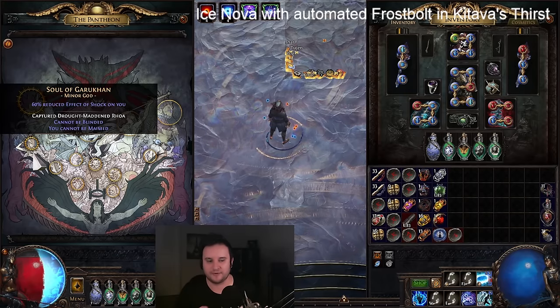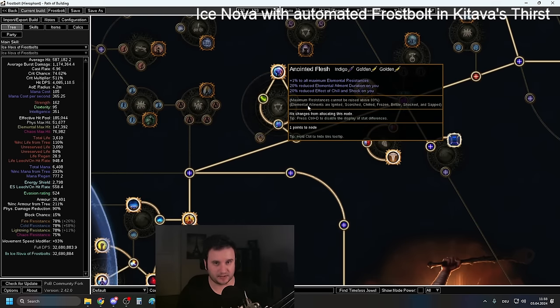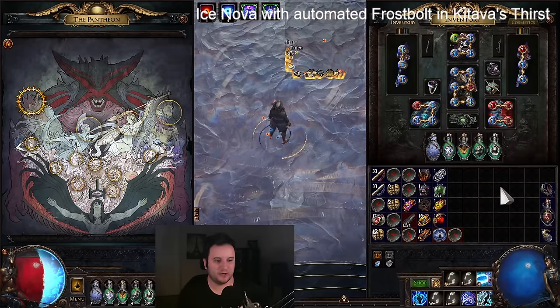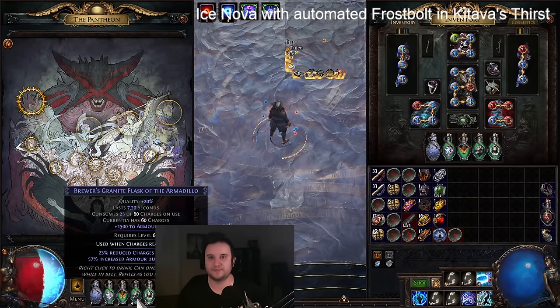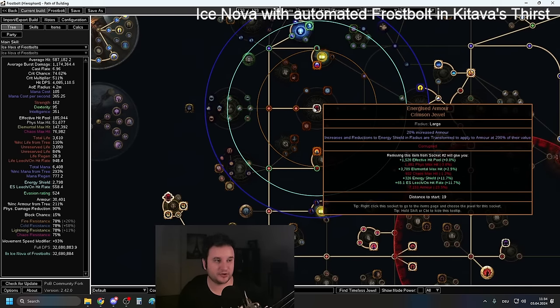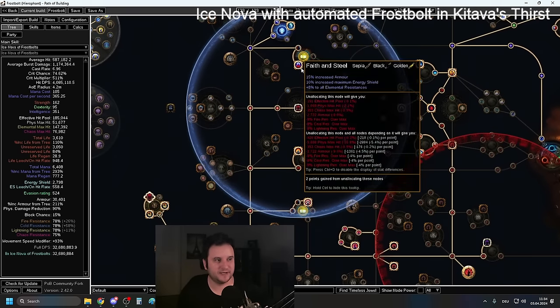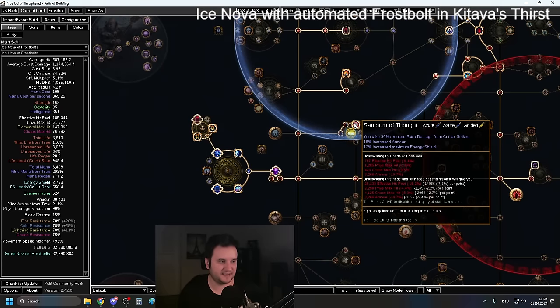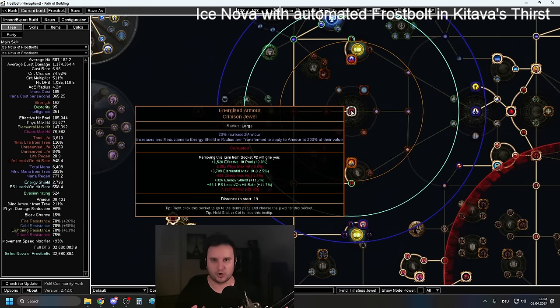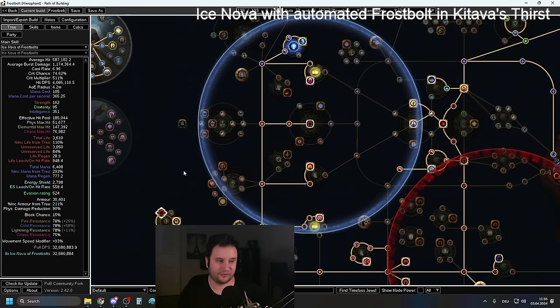What I did is replace Purity of Elements with Determination, and I swapped back to Soul of the Brine King. With Brine King I'm still freeze immune, half chill immune, and also half kind of shock immune — so the effects of these ailments get reduced on you. After all the changes with so much damage reduction, I'm not really getting affected by those anymore. You can take four points to be fully chill and shock immune if you want. Determination alone is not enough though — you also need a granite flask with increased armor, which is very strong while it's up. On top of that we went for the energized armor setup on the left side, with Faith and Steel and the Sanctum of Thought.